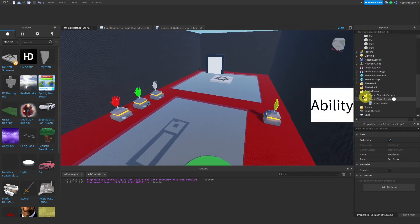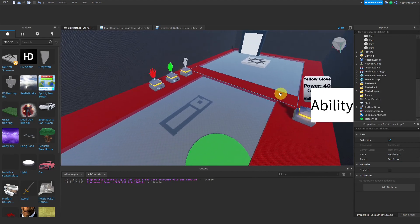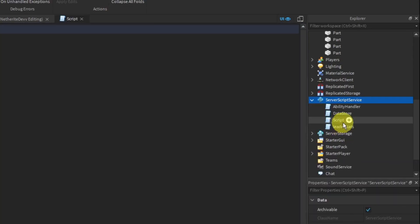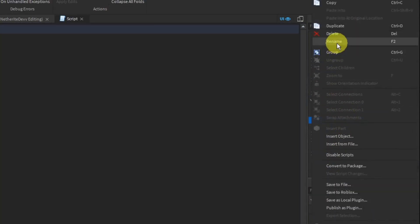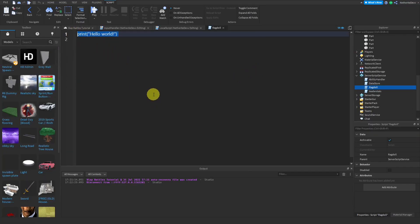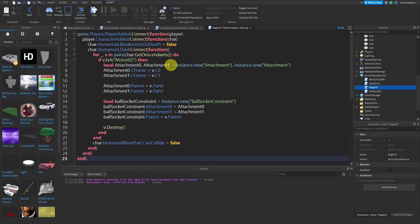The last thing to add is ragdoll on death. In ServerScriptService add a Script and rename it 'RagDoll'. This script was not made by me — it was made by Newbie. I'll have a link to his channel and video in the description, and the script available to copy from the comments below. Paste the script into ServerScriptService.